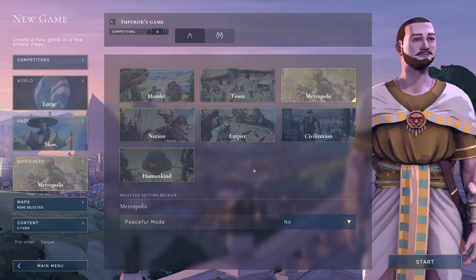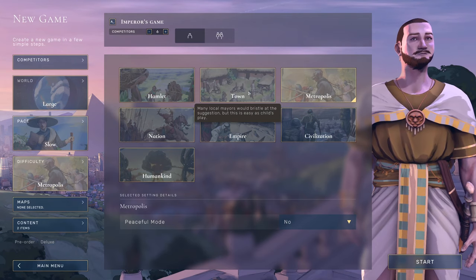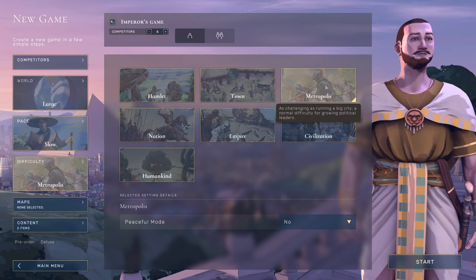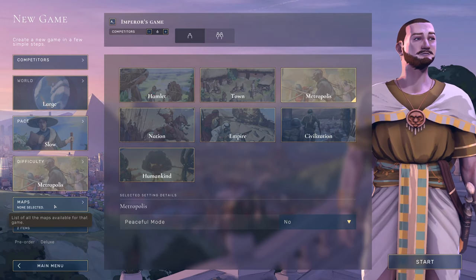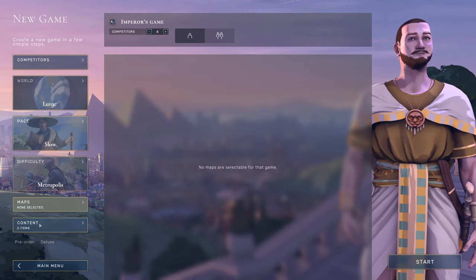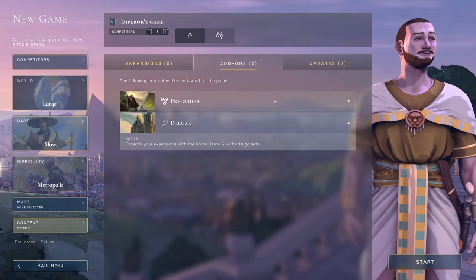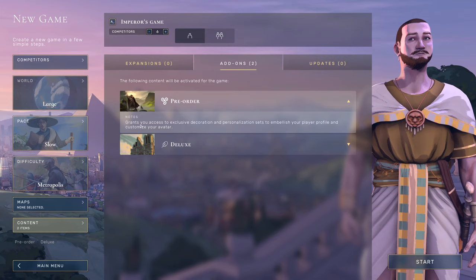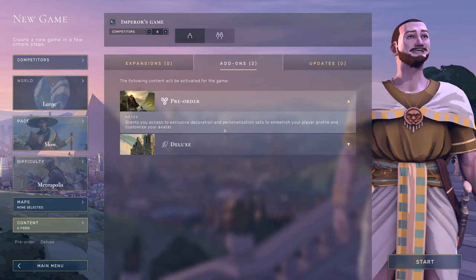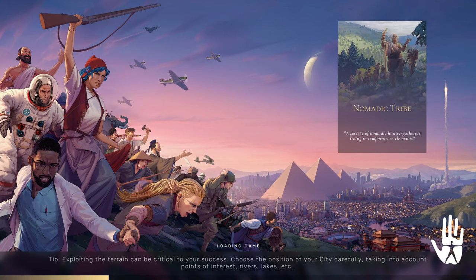For difficulty, there's a whole bunch of options. You start on Town difficulty if you select that you have no idea what you're doing. I'm going to play on Metropolis — I don't care too much about challenges, especially not while talking about a game. Beyond that, I have these two pre-order deluxe extras, which are just personality and personalization options. We are going to start this — we start out as a nomadic tribe.